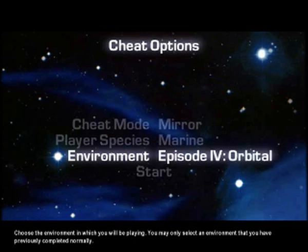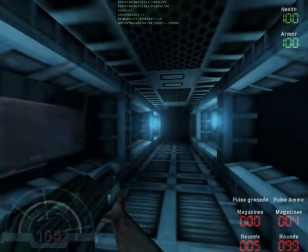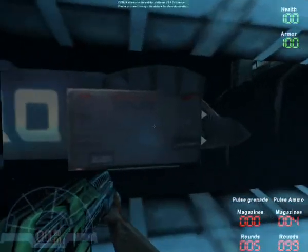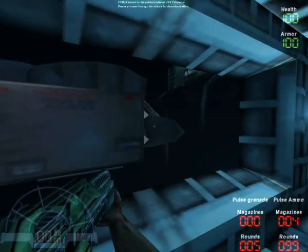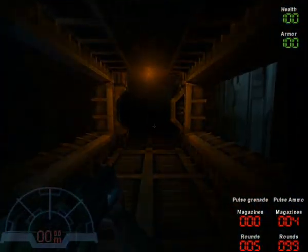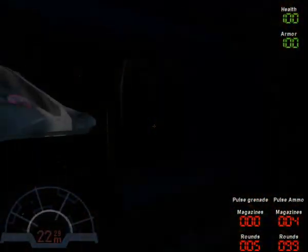You can play it on any level that you've completed. I've completed one bonus level, Waterfall, but I can't play it on the other four. But it doesn't matter, because we're going to play in Orbital. So one of the first things you'll notice is that the Marine is now left-handed, because true to its word, the mirror cheat mirrors the level geometry. So anything that was on the left is now on the right, like this dropship is usually over here. The only thing that's not mirrored is audio sources.